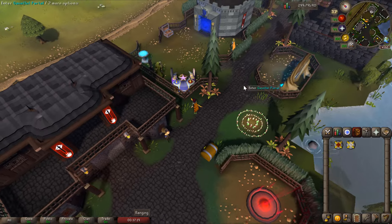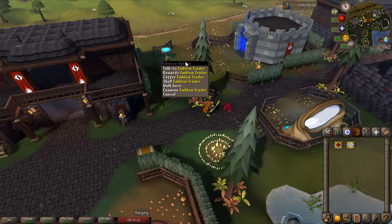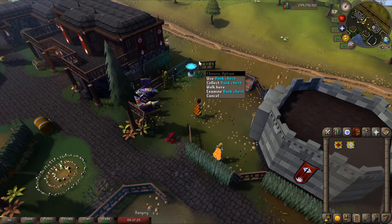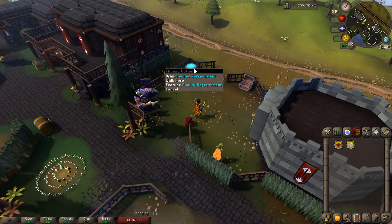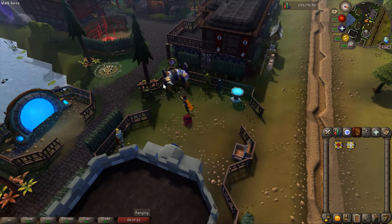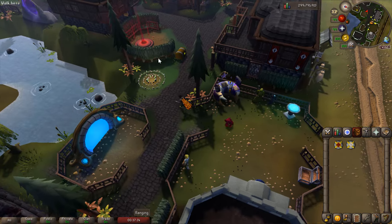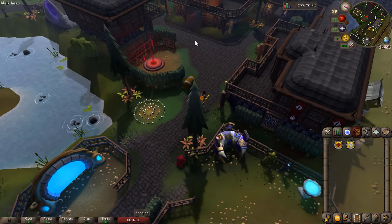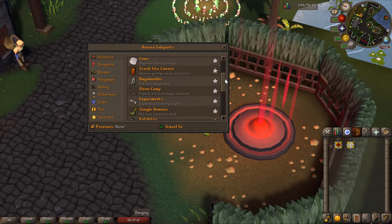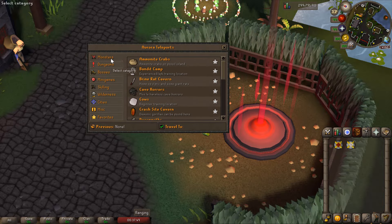We're going to enter the tournaments. There's the contreporter right here, emblem trader, tournament information manager. Also we have a pool of refreshments so you can recover special attack and everything. One of the most important things, of course, is the teleport platform - the red thing right here. It's going to show you everything, so let's check out what kind of teleports we have.